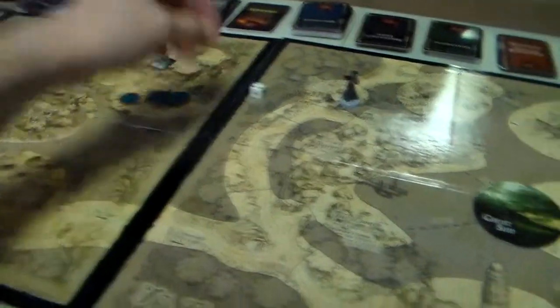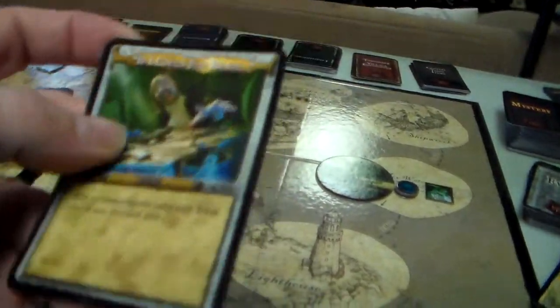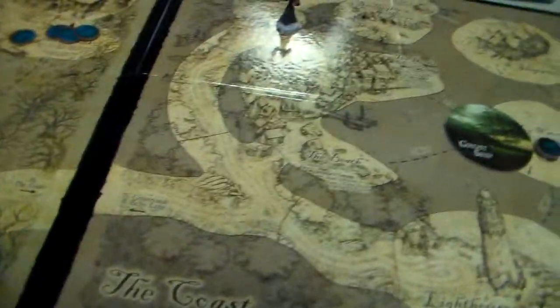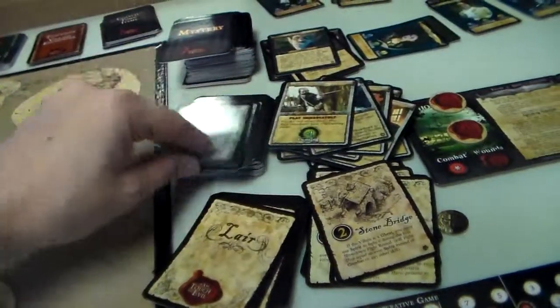She has an encounter here and gets an event: 'Take any item out of any discard pile.' It is the Mystery Phase, so we get 1, 2, 3 event cards to discard.